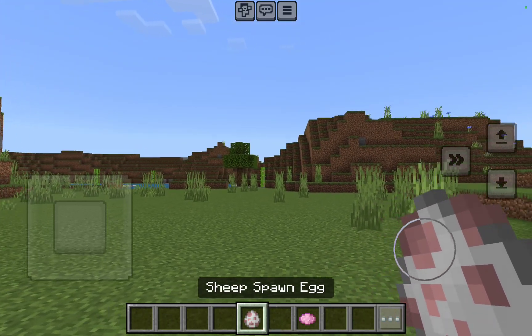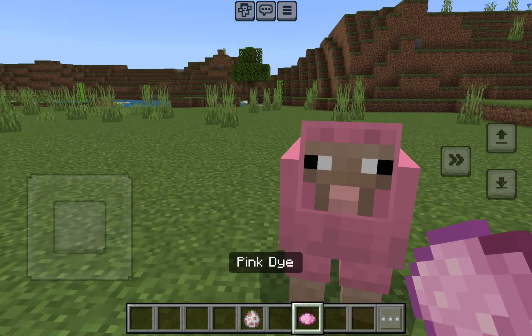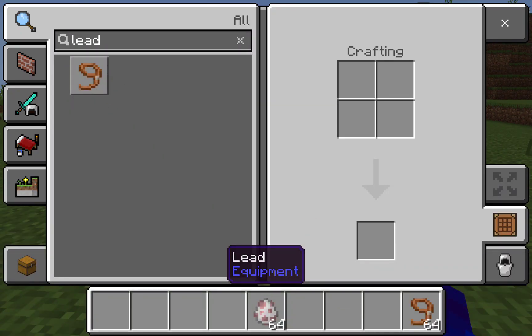Guys, here's a funny prank you can do. Spawn a sheep and put pink dye on it. Then remove the pink dye, get a lead, and switch to creative mode.